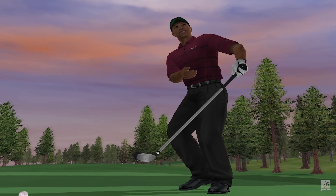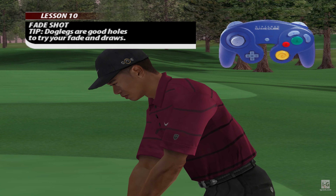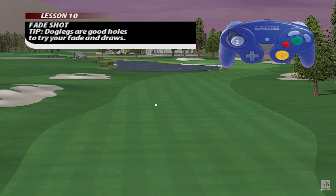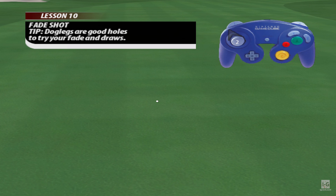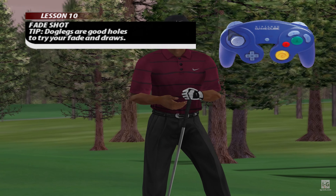Fantastic! The execution of the fade shot is just the opposite of the draw. Sometimes you will want the ball path to be from left to right — that's a fade. Give it a try: aim to the left and bring it back to the fairway with a nice fade.